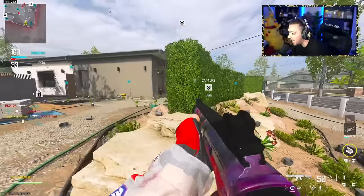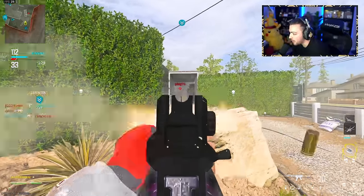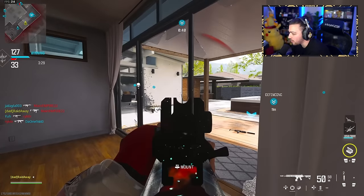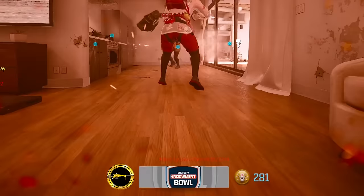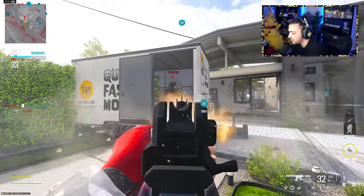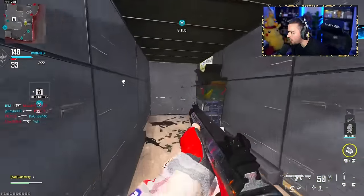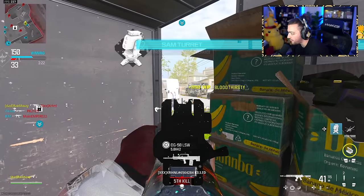Let's see if we can maybe get this helicopter. There's definitely someone sitting here in this corner — he has a riot shield. I don't like riot shielders, man. I couldn't even see him. Oh, my teammate got an advance — I love you so much, teammate.